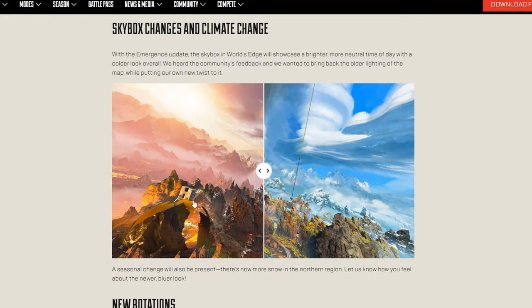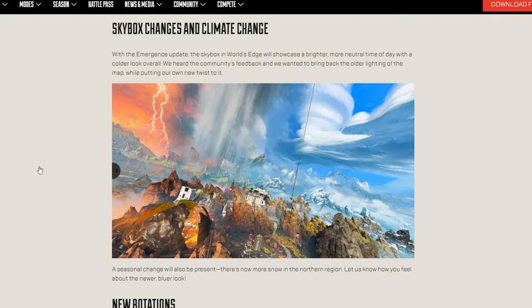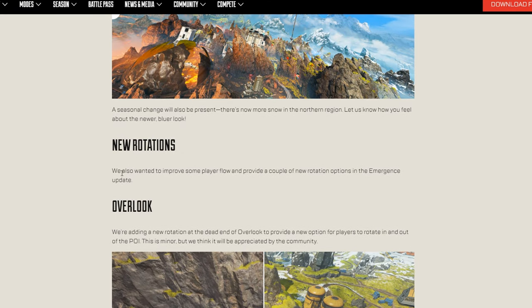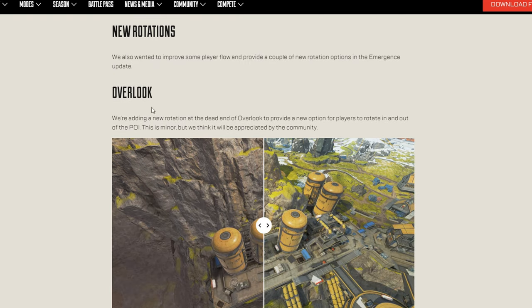Skybox changes — the emergency update showcases a brighter, more neutral time of day. So instead of the previous look, we're back with blue skies. Comment down below if you're excited about the blue sky coming back this new season. They also worked on player flow to provide new rotation options.